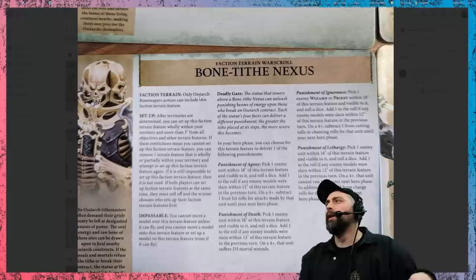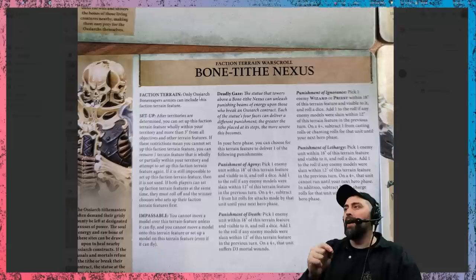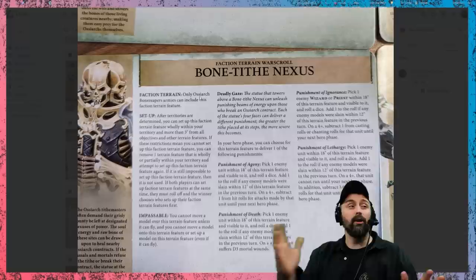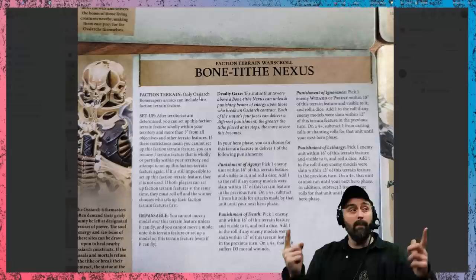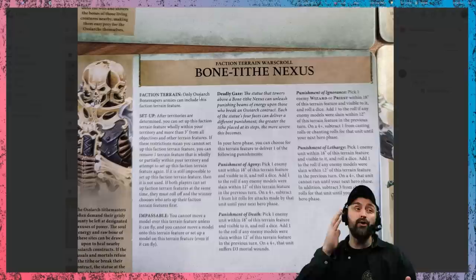Then you've got Punishment of Ignorance: pick a wizard or priest within 18 inches; on a 4+ (or 3+ if models were slain within 12 inches), subtract one from the casting rolls and chanting rolls for that unit. Then you've got Punishment of Lethargy, which is amazing: pick an enemy unit within 18 inches and subtract three from charge rolls for that unit until your next hero phase. This is going to stack with the command trait we talked about earlier that also reduces enemy charges by three — so a maximum reduction of six inches on a charge, making it basically impossible for them to charge. That's a phenomenal ability.